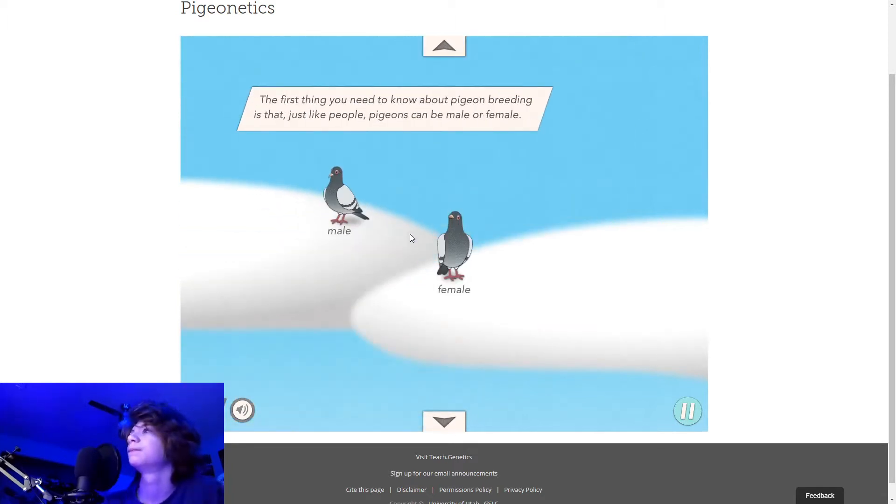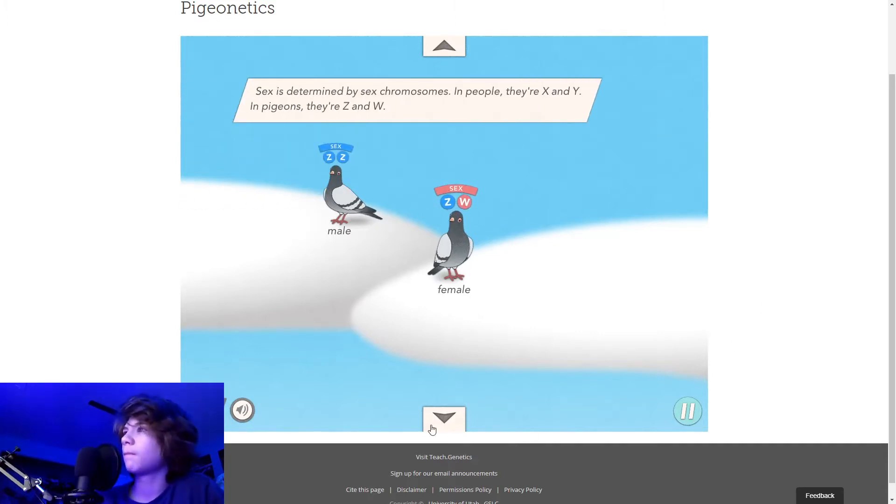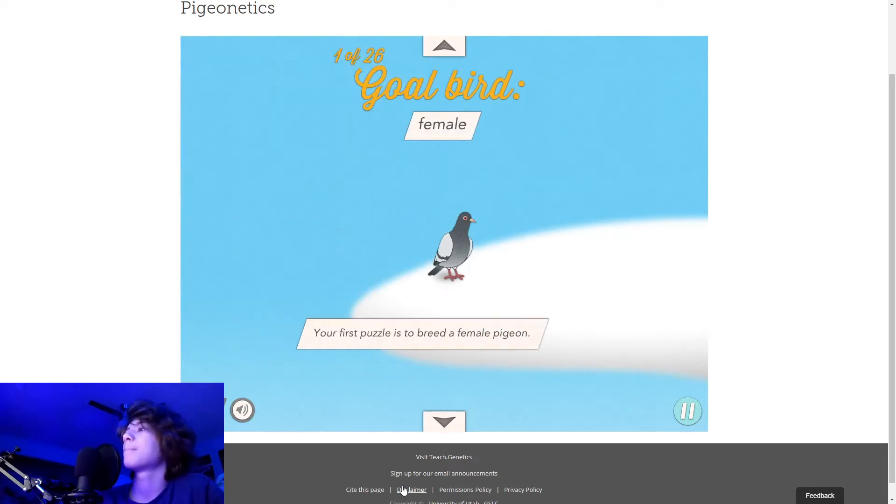The first thing you need to know about pigeon breeding is that just like people, pigeons can be male or female. So far so good. Sex is determined by sex chromosomes. Your first puzzle is to breed a female pigeon.